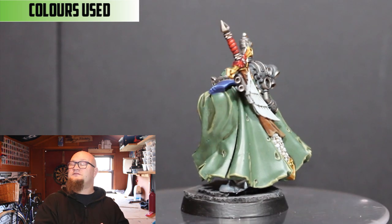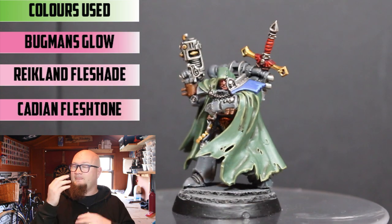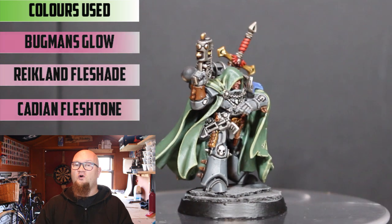The face — even though there is very little of it showing — I started off with Bugman's Glow, shaded then with Reikland Fleshshade, and then a highlight of Cadian Flesh over that.